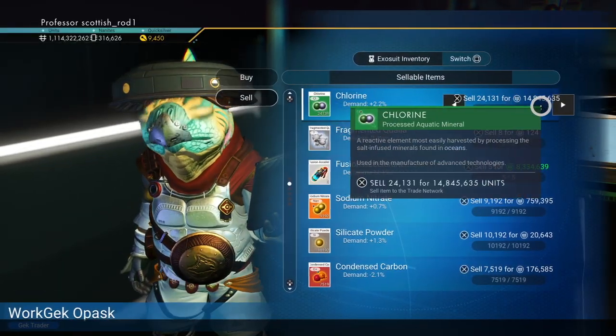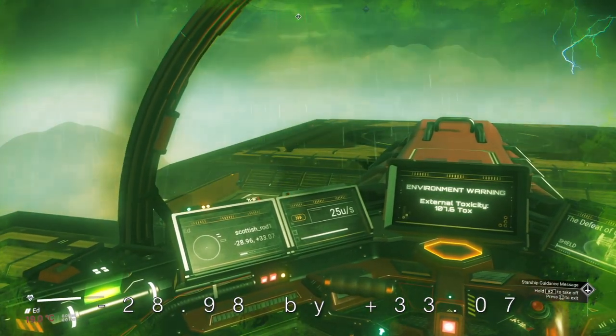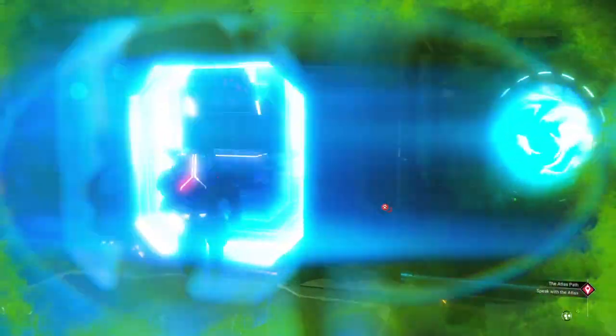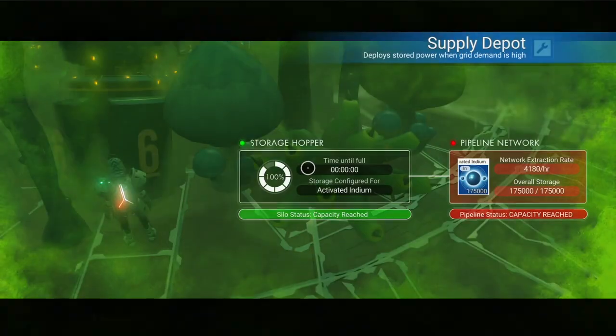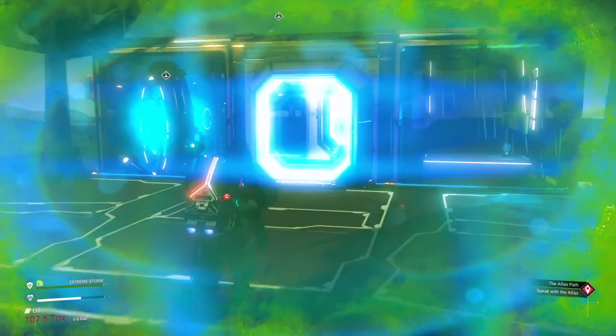I'm going to sell my stack of chlorine to this guy. And here's how you're going to make real money. Here's a base for you — there's a location on the planet. As I go nab the activated indium, remember to turn multiplayer off; you don't want someone else nicking what you're here to get. A nice stack of 166 million units. Remember you'll need a lot of storage space, but you can come back whenever you want. And there's the portal code.